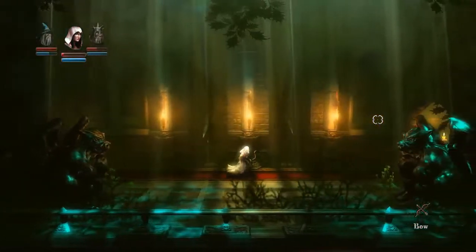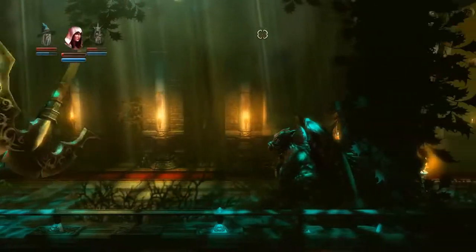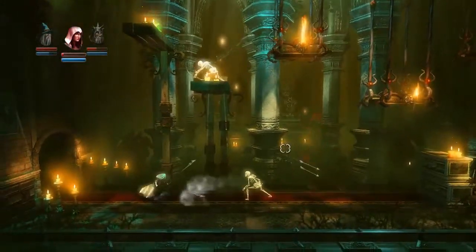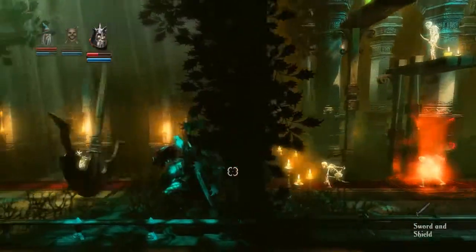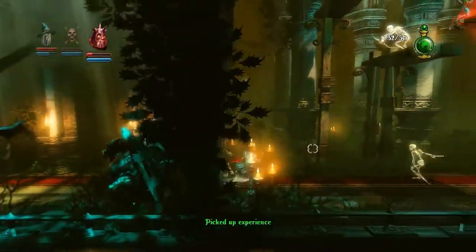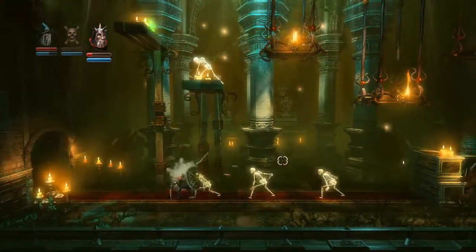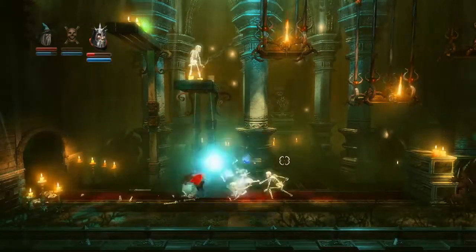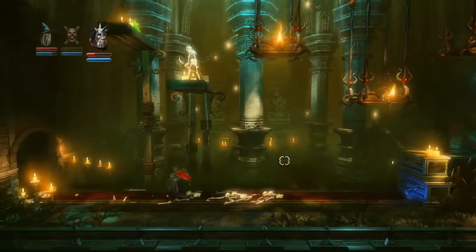We've got axes — flying axes! And we've got quite a few skeletons in this room to deal with as well. My knight is almost dead, so I'm just going to have to block. Hopefully the checkpoint isn't too far away. There we go — we took him out.